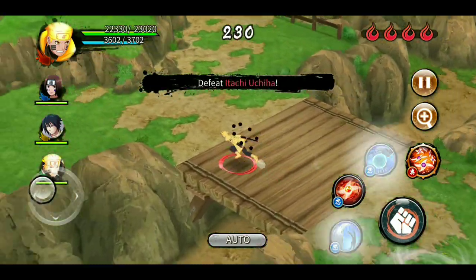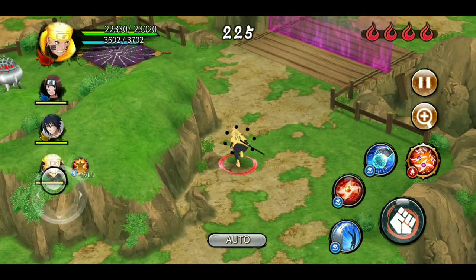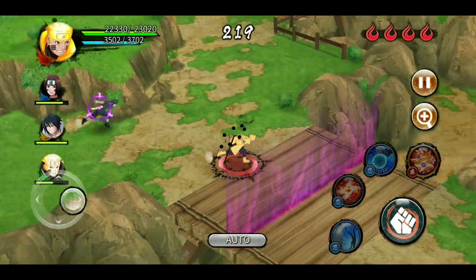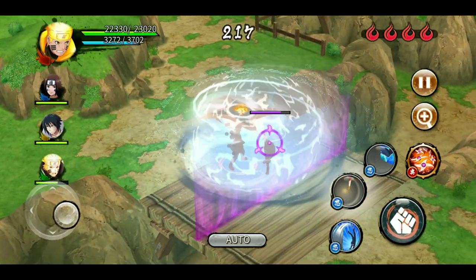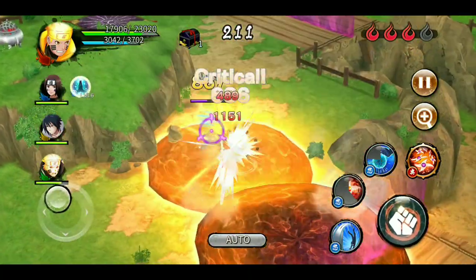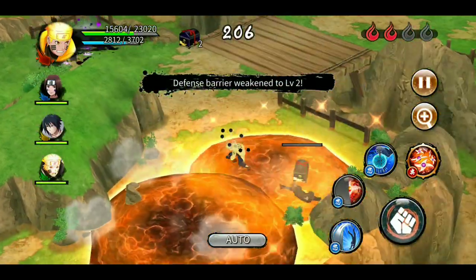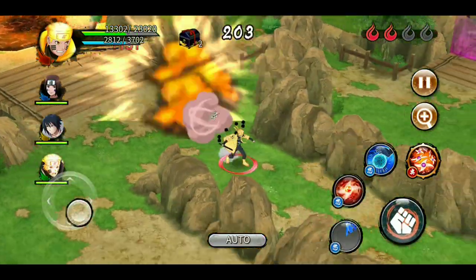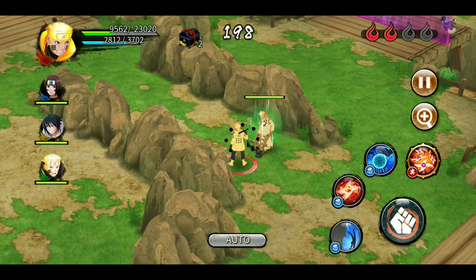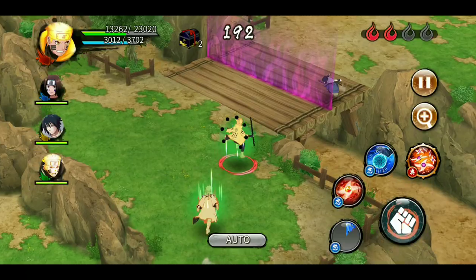The team goes off separately. Shisui isn't sealed — that's a problem. I make a puddle and try to seal him; his evasion makes it difficult but I manage. Then I get hit by my own DOT. KLM throws paper bombs and we get some heal.